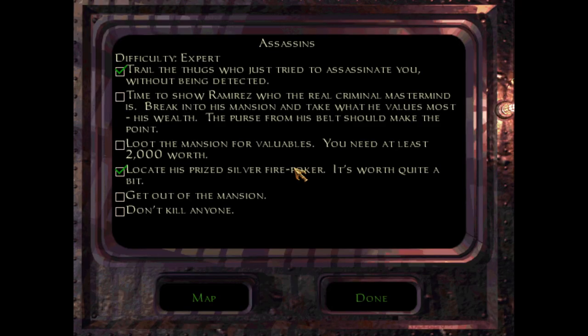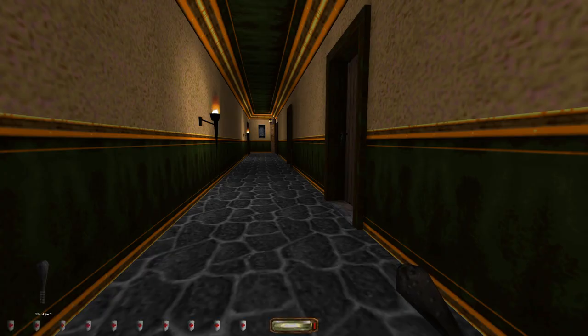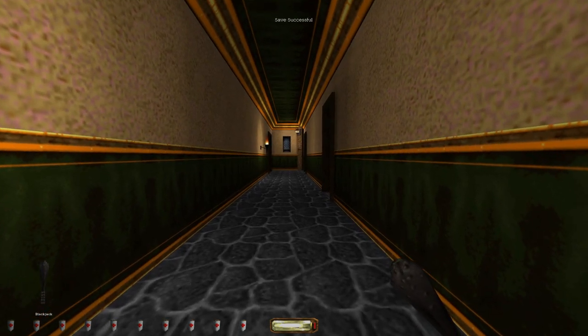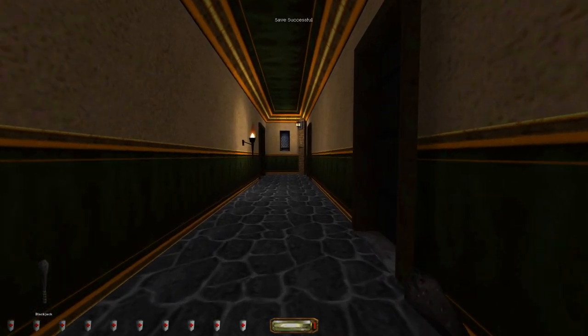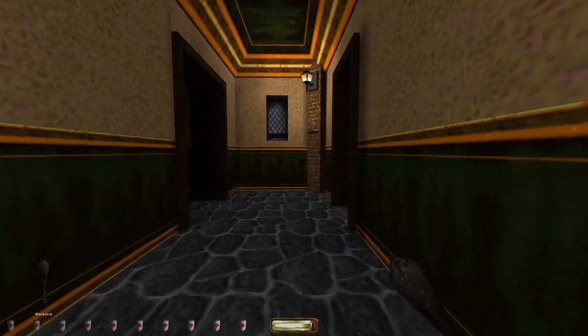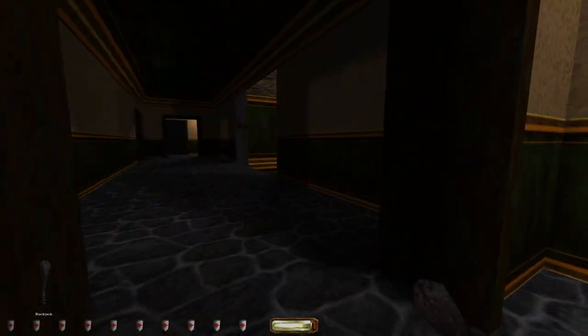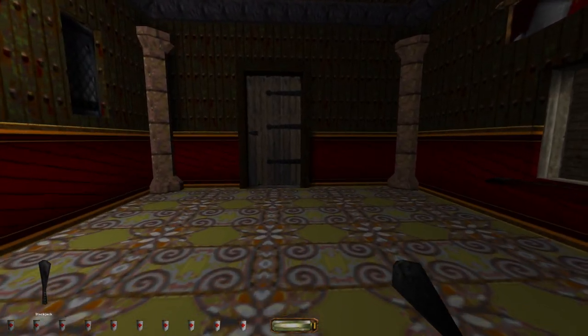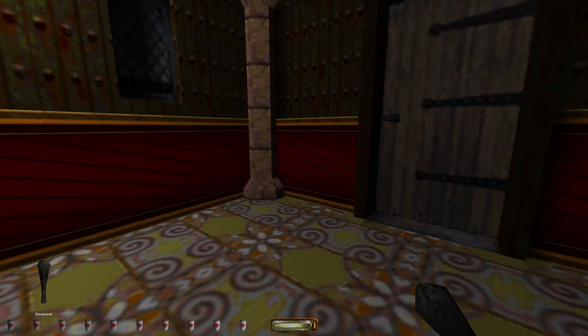Let's check our objectives — we got the silver fire poker, we're close to 2000 worth of gold, and we're gonna go get the purse right off Ramirez's belt. I'm still gonna rob this place for absolutely everything I can, in preparation for the mission 'The Sword,' which you need a lot of moss arrows and water arrows for.